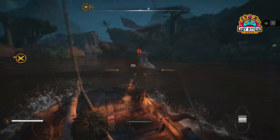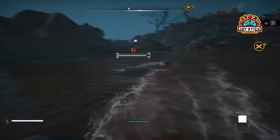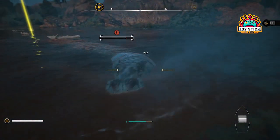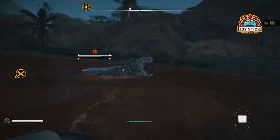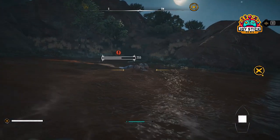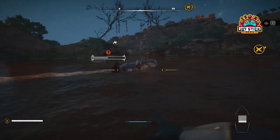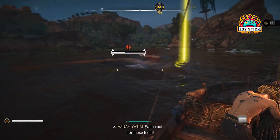Defeating these apex predators isn't just for the thrill — it's for the bounty they drop. Apex hide and prime meat are yours for the taking. Prime meat, especially, is a prize unlike any other. Cook it into meals for effects that far surpass those of ordinary raw meats. These apex predators will respawn after a certain time, allowing you to farm both apex hide and prime meat.